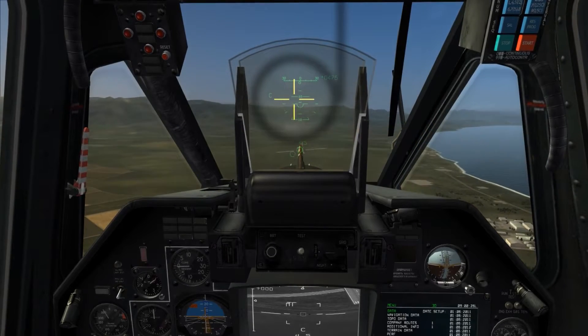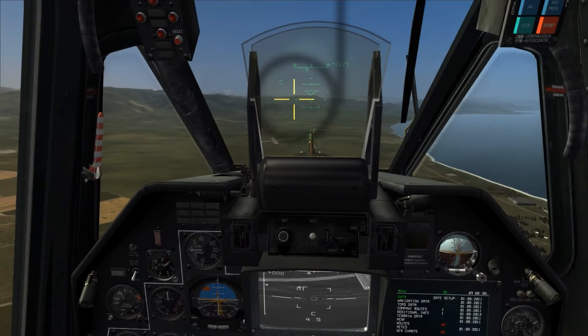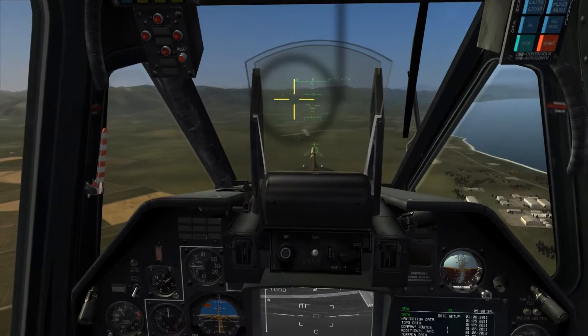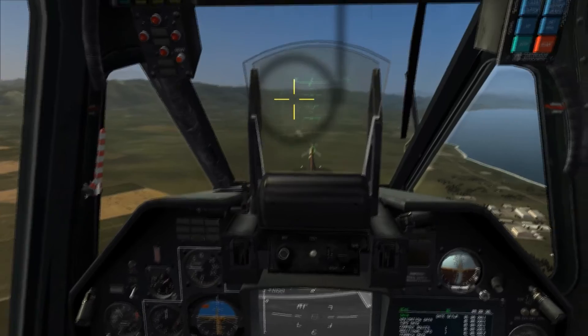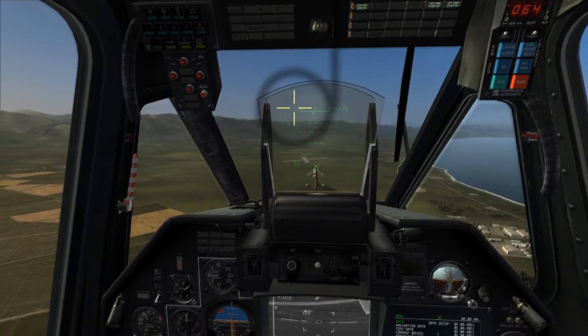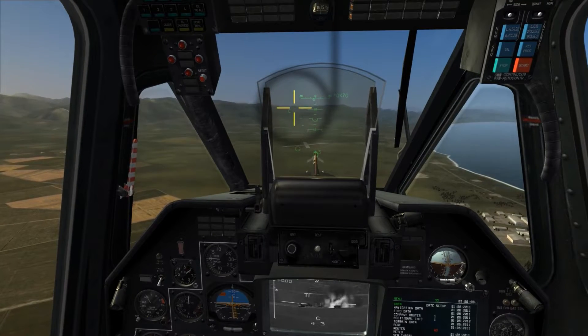This is Banjo and today I'll be demonstrating unguided rocket employment in the Ka-50 for DCS World. I'll be displaying the various types of S8 80mm rockets that are available for the Ka-50, as well as the S13 122mm heavy rockets, which can be used to destroy heavier installations such as bunkers, command installations, or heavily armored targets.